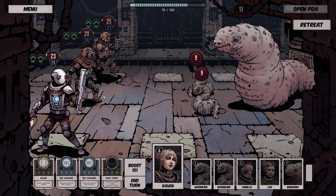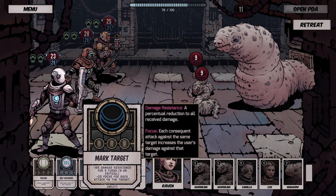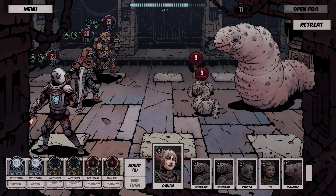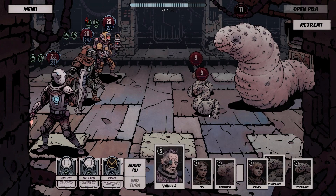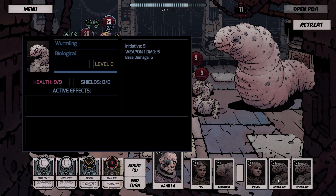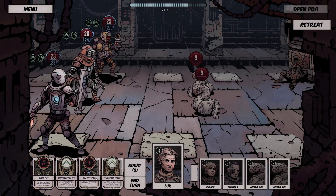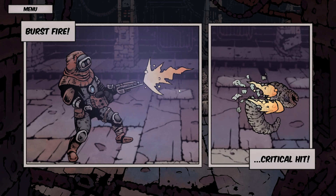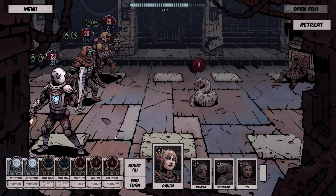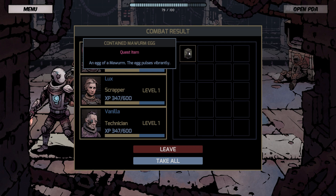They're very weak though — level zero. That's not the strongest enemy, is it? Nice — beautiful crit. And another crit. And another crit. My goodness. And there's our quest item.